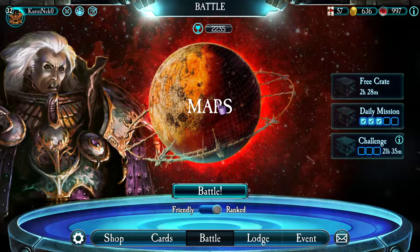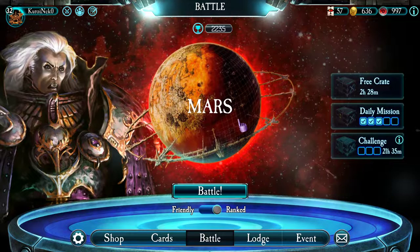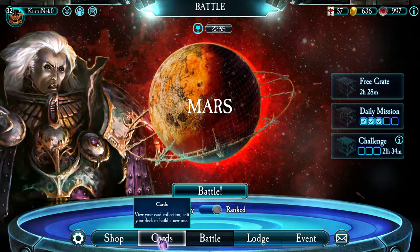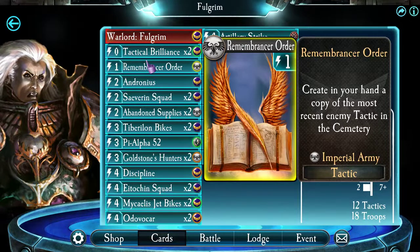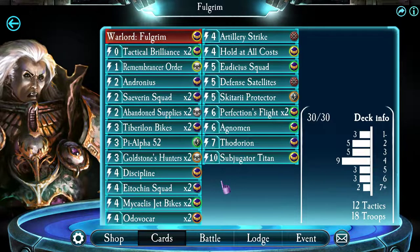Hello everyone, JesterSprite here. I finally managed to go to Mars with my new deck and Fulgrim. I switched to the Emperor's Children because they are a chapter where I have a lot of legendaries, and so far it's going quite well. I will not say that you need legendaries to progress over 2,000 and higher, but I have a very nice collection and it pretty much worked out for me.